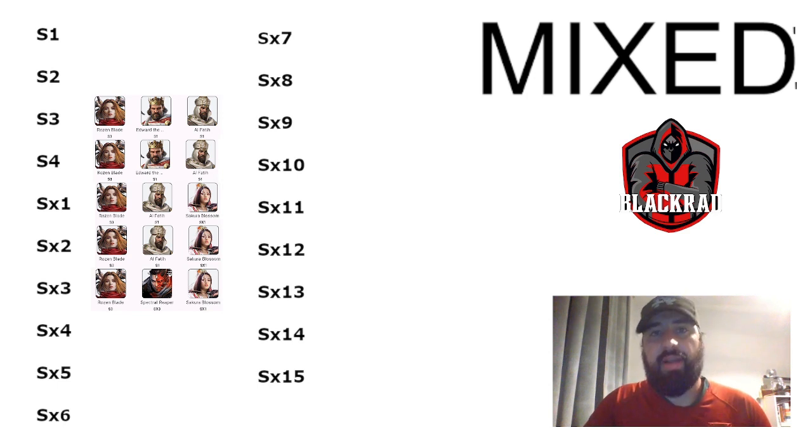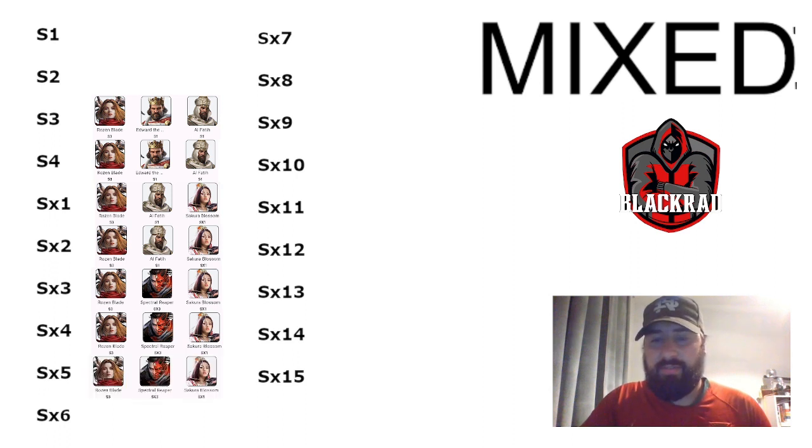SX2 stays the same. In SX3, we have Rosen, Spectral Ripper, and Sakura — exactly the same principle as before, but we replace Alpha T with Spectral Ripper because Spectral Ripper is simply better. This legion was really one of my main favorites in the whole game. I played it for so long and it was really destroying everyone. Even with my archery tech not maxed out and my technology more focused on cavalry, I was still doing tons of damage and winning a lot of battles.